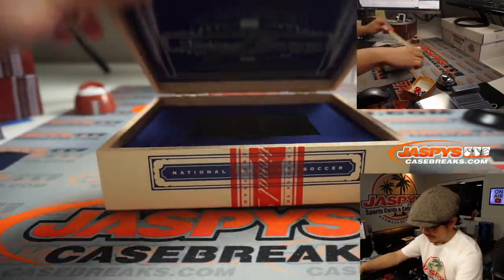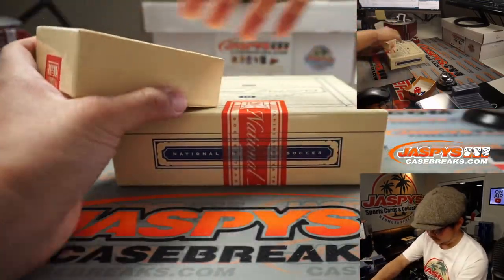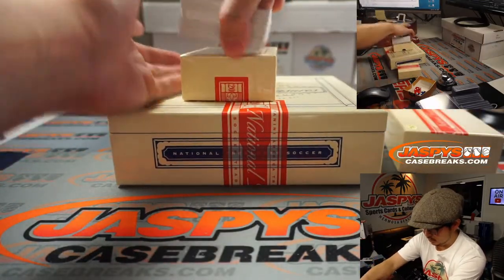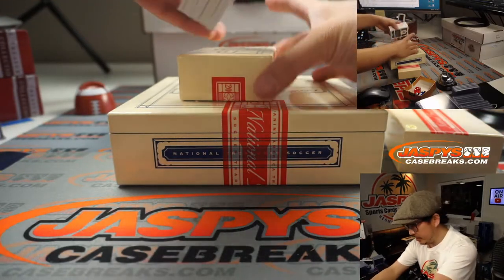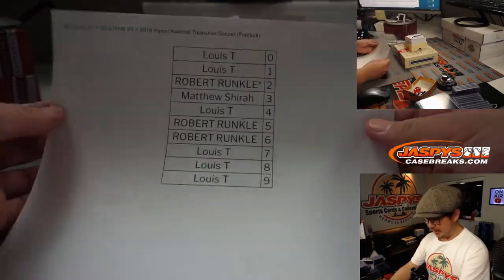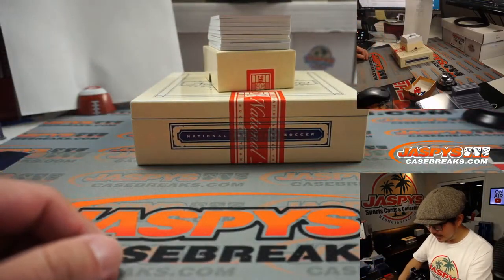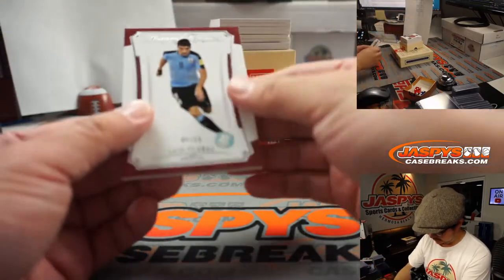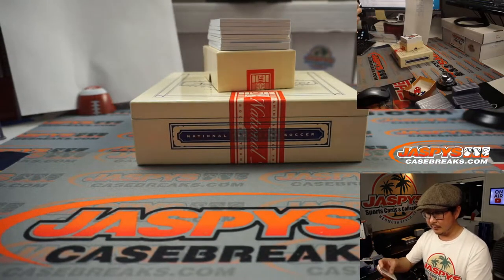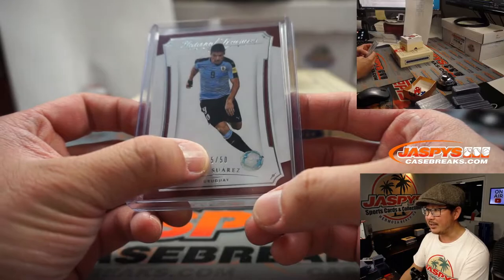Nice little pop there. These are all hits. Here's the final printout right here. Good luck. I think I saw some nice cards there on the bottom — there might have been a dual auto. There's Luis Suarez, the biter, 45 out of 50. Former Liverpool player as well. Robert with the number five.